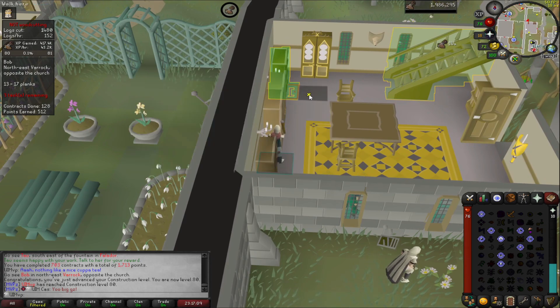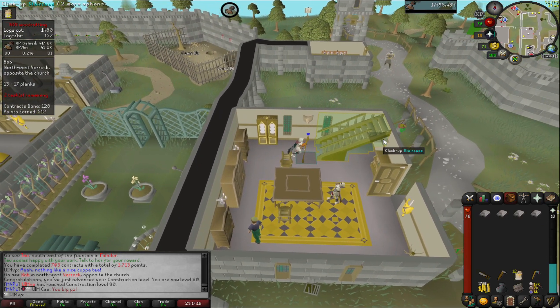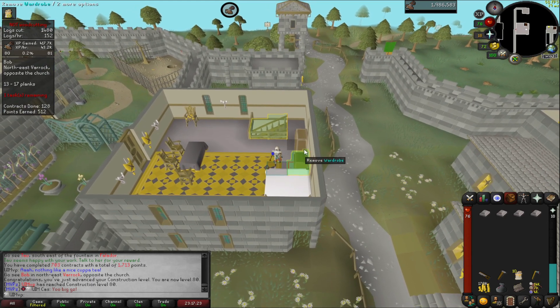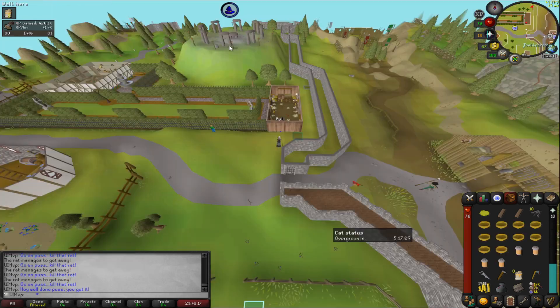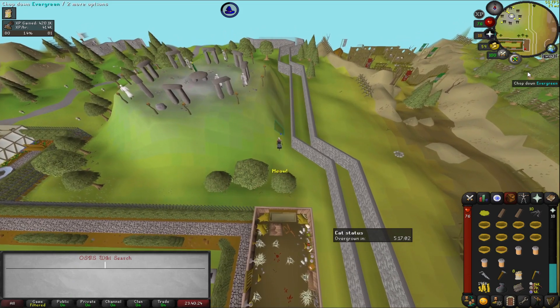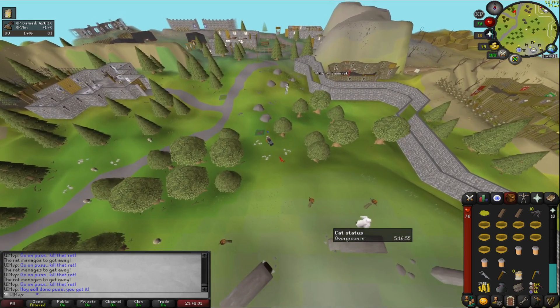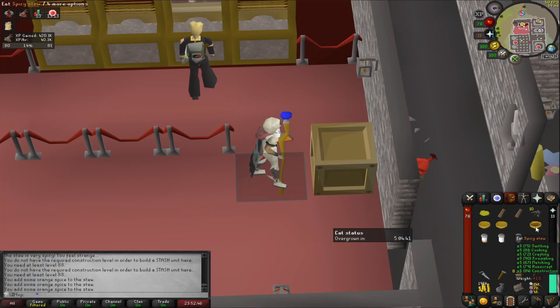We can now plus-five boost and use the crystal saw to build our stash units, so we're going to crack on and get that done straight away. It's only quarter past 11. We needed a cat to get the boost — we did have one. We ran up to the Warriors' Guild to get the boost there since we don't have much in our house at the minute, making it easier to go where we need to.